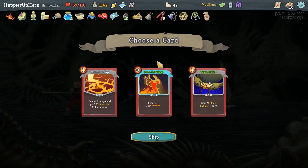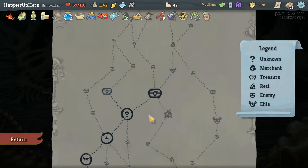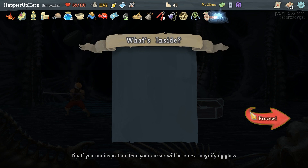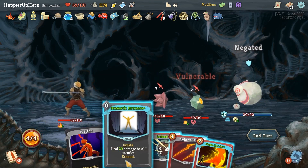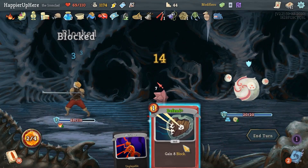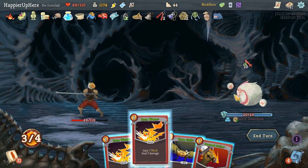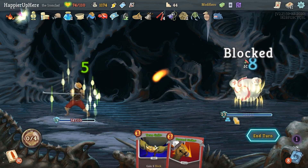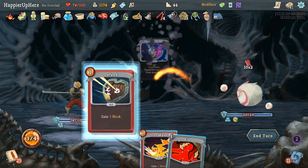Got Bird-Faced Urn — whenever you play a power card, heal 2 HP. Energy Potion offered and I'll take my fourth True Grit. Turning left on the map. Got Mobius — on climbing the floor gain 12 gold, but you can't spend gold at a shop. No shops coming up, sadly.